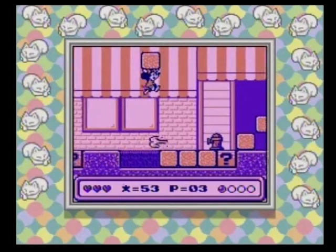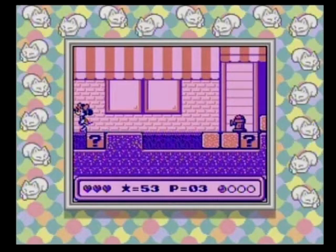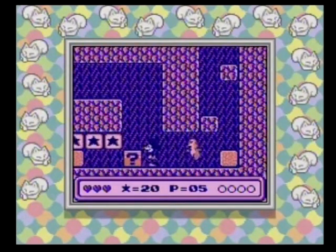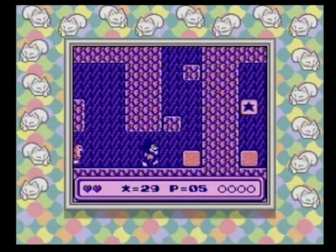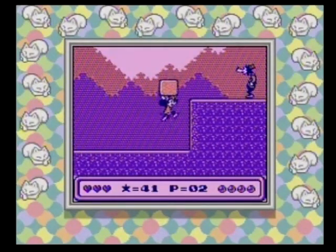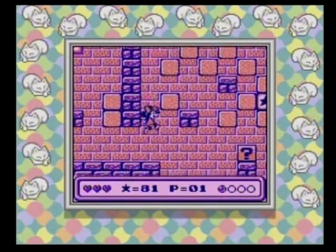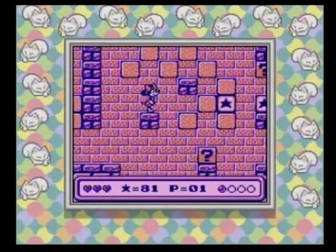You can toss the blocks while standing or crouching, and you can even toss them upwards to hit enemies above. Some crates contain items that will help you on your journey, whether they be life-replenishing hearts, one-ups, or collectible stars and orbs. Each act has four orbs, and if you clear an act with all four in your possession, you'll earn an extra life.